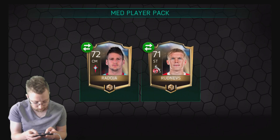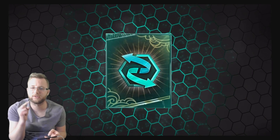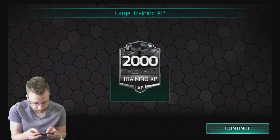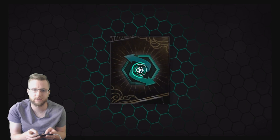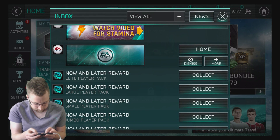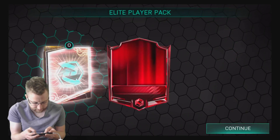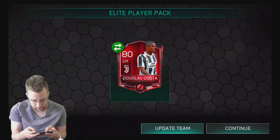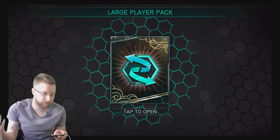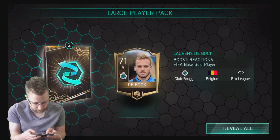We move on to a large training XP - I think this is the second highest training speed you could get: 2,000 training XP. Guessing it's probably the same for each one - just a one-time kind of deal. 500 training XP on that one. Our elite player pack gets us Douglas Costa - not a bad player right there. You can level up these players, so even if they're 80 overall you can get something good out of that.